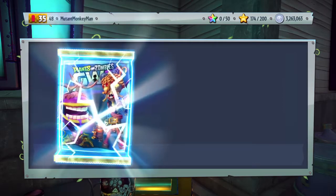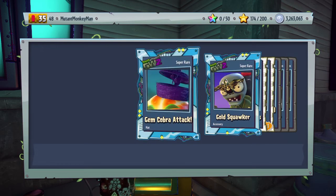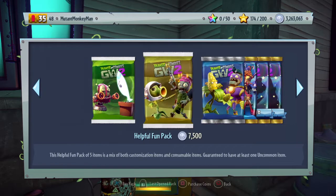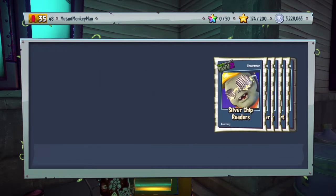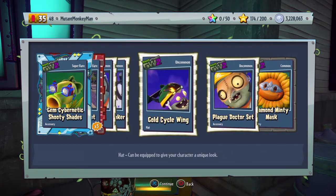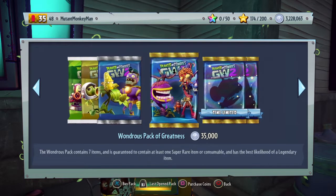I have no idea what we're going to get today. We're probably going to get straight doo-doo. I just want to buy packs - it's an addiction. Oh, that engineer one though. Plague doctor set? We could do something with that with the toxic variant - whatever his name is. Garbage man.